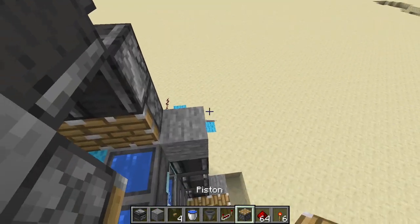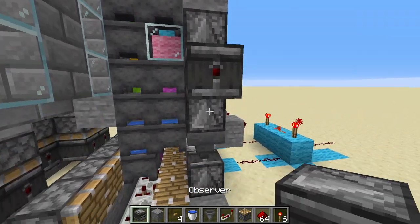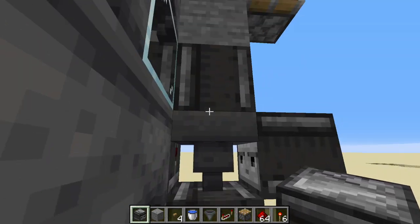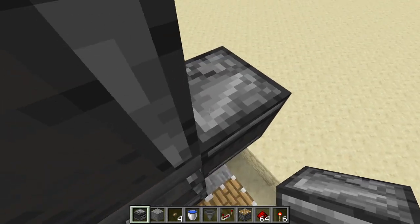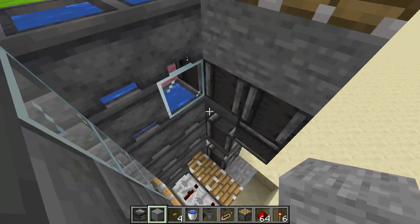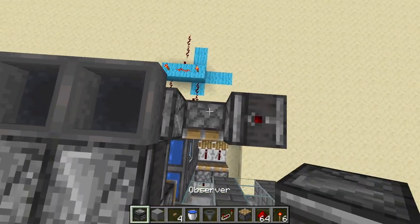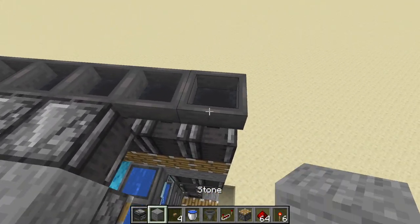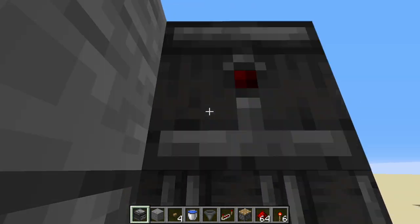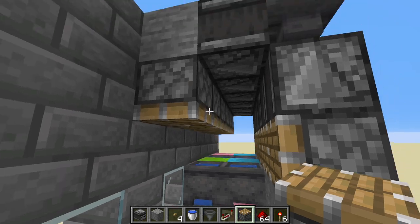We will have to have two normal pistons here. One observer facing into the hopper, two observers facing out, one observer facing downwards, and then another block. This will make it fire one and the other, but it's only one redstone tick after, so that isn't too much of a deal. Two observers, two hoppers, and then two more observers here and here, two blocks, two pistons — it's all the same.